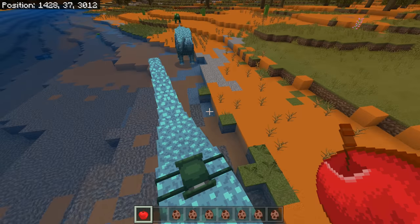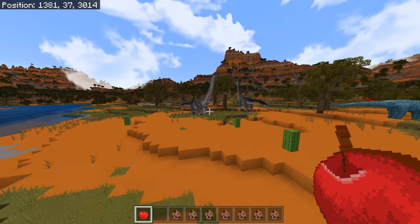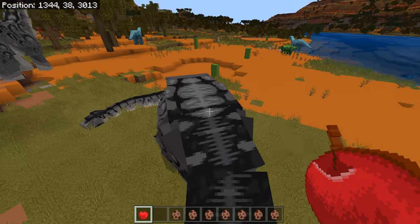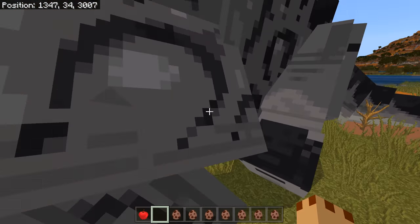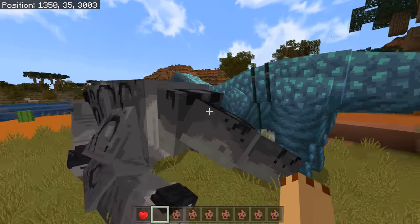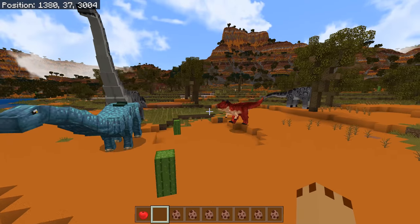That must be the same for the Brachiosaurus then. Let's go find one and try — yes! I can put them to sit down as well. Oh no, I can't ride all of them though. So you can tame some and ride others — that's interesting. It's going to follow me now.